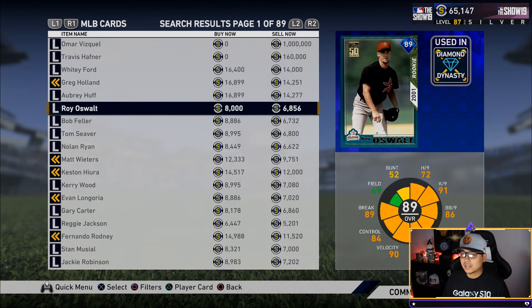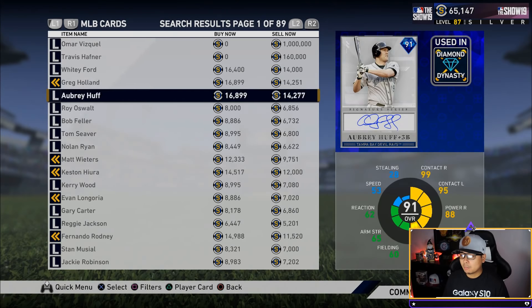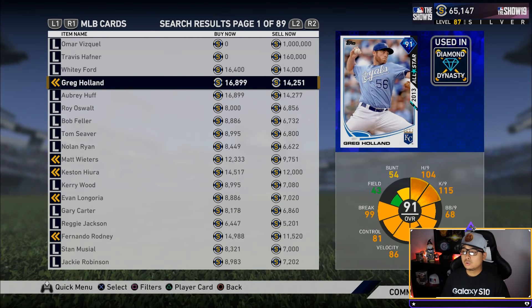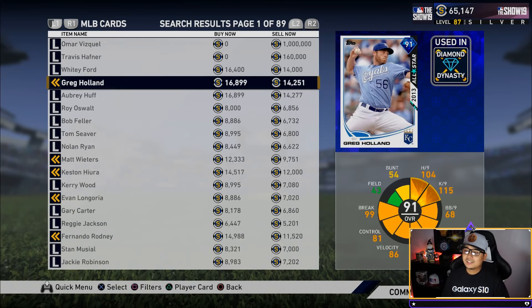The next two guys you can get for free from the new Fourth Inning program. Greg Holland is a card you need to pick up — whether you get him free from the program or buy him outright. He's a closing pitcher with a slider, splitter, and fastball. His stats: 104 hits per nine, 115 strikeouts per nine, 99 break, 86 velocity reaching 98 mph, and 113 clutch with better control than the other pitchers I mentioned. Don't overlook Greg Holland — you can pick him up at 100 or 200 program stars.